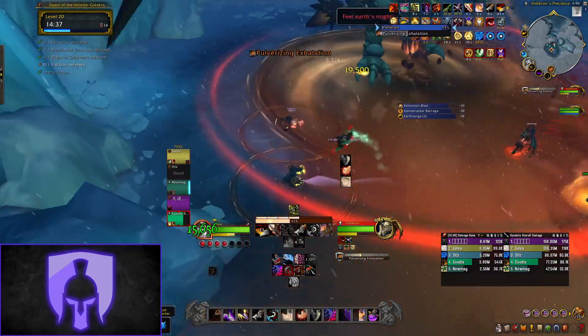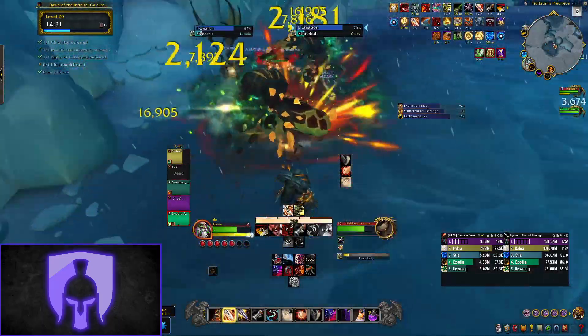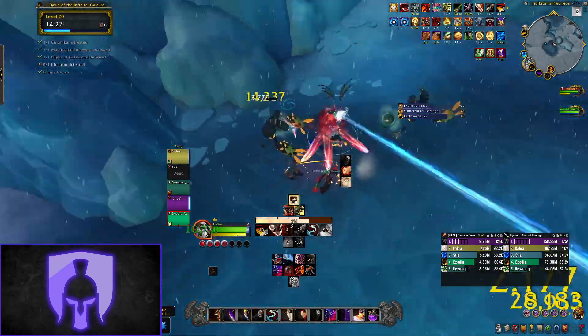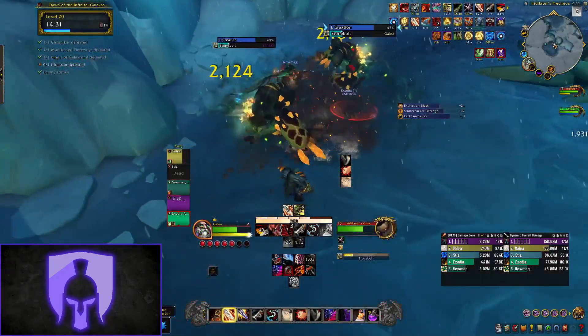All players will also be targeted by a circle which, once it expires, spawns an add — you want to make sure you move together here. I would always suggest running to the left or clockwise around the boss as a group, allowing you to stack up the adds, kick them, group them up and kill them off efficiently. The adds do have a cast so make sure you're using kicks and CC.